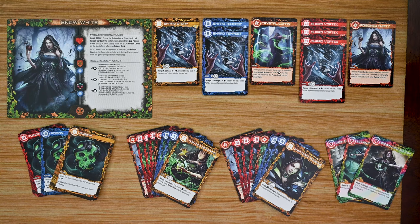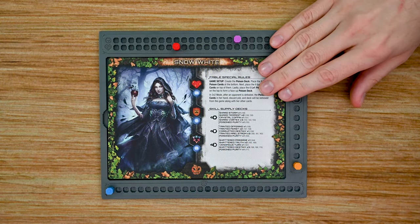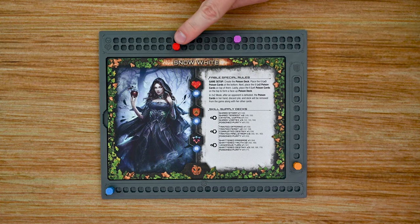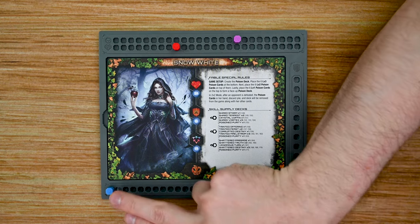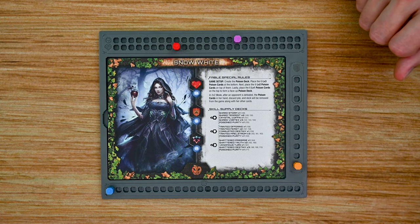Each player also receives a plastic dashboard that they'll slot their fable into, tracking all of their stats throughout the game. This includes their current health, their threshold — which once reached by their health track will unlock their epic card — their current defense, and their power gauge, which they use each turn to buy new cards to add to their deck.